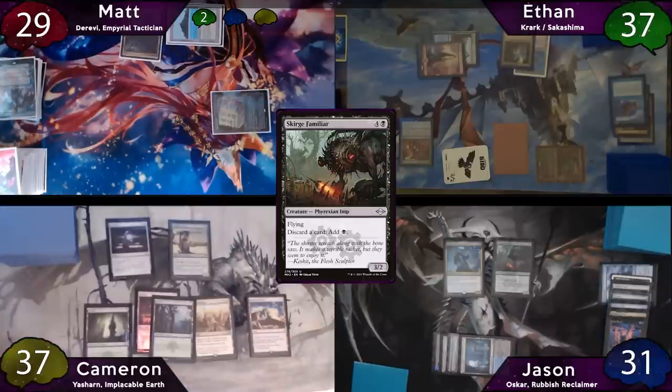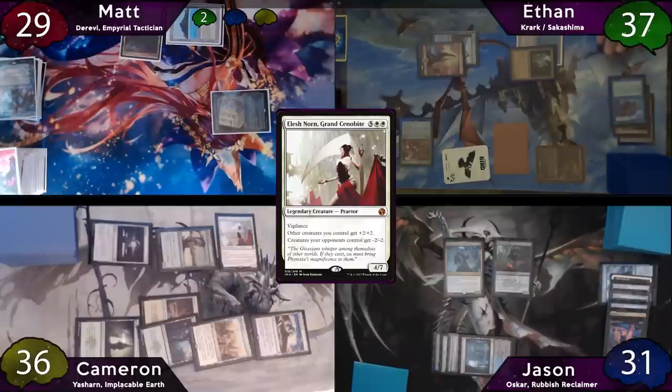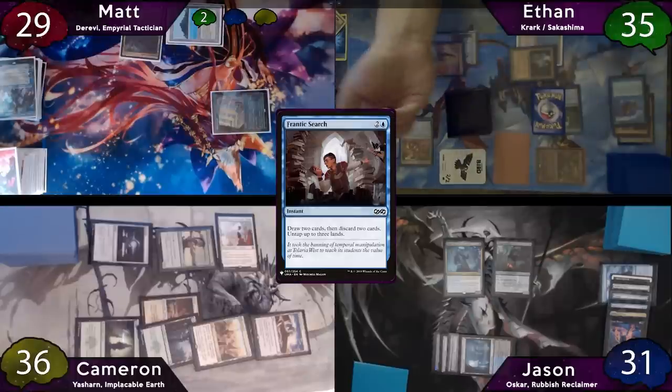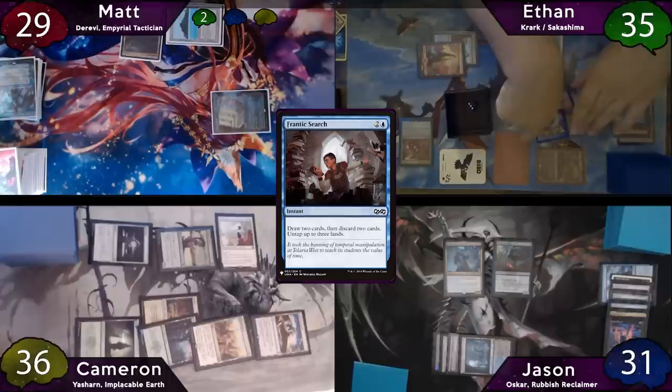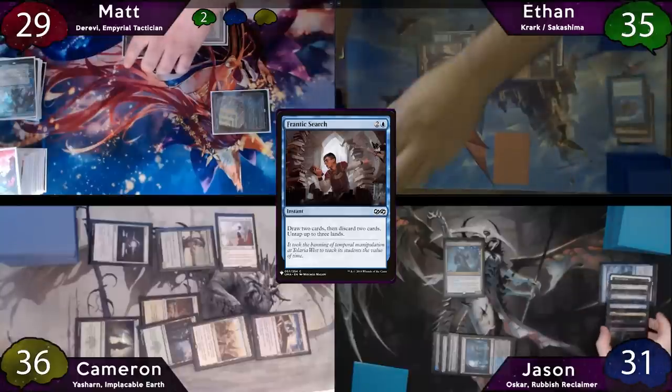Cameron will start his turn off with a Basic Forest, and then tap for seven mana to cast Elesh Norn. When priority gets to Ethan, he decides to respond with a Frantic Search, trying to find some way to counter this, and he takes two damage from his Tomb. There's only one Krark trigger this time, and unfortunately the dice are not nice — the spell has bounced to his hand. There are no further responses, so Elesh Norn resolves, killing a lot of creatures.